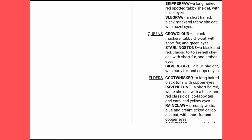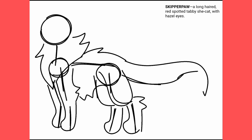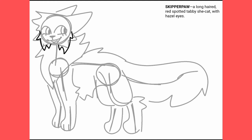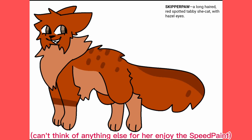Skipperpaw is an active and strong apprentice. Her mentor is Spiderfang. She looks up to Spiderfang and thought her being able to kill a fox by herself was really cool. She is also best friends with Slugpaw. She's very excited to become a warrior and thinks she will be leader one day. She respects Plumstar and doesn't really understand why a lot of cats from different clans don't like her.